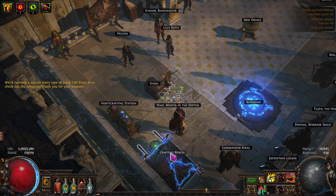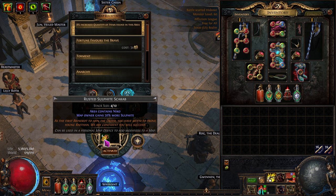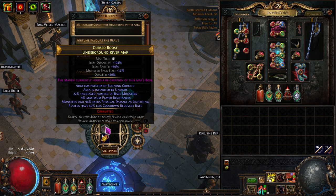How are we on Sulfite? We could probably get one more run out of this. I have a Sulfite Scarab in here — it forces Niko to be in the map so we can get Sulfite from him, and we get almost 9 or 10,000 from running a Tier 16 map.